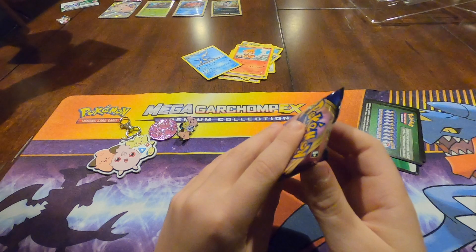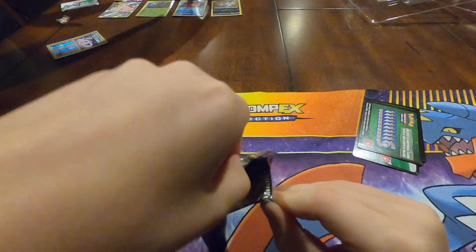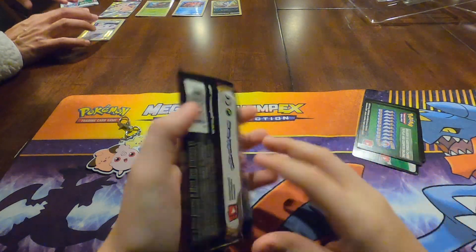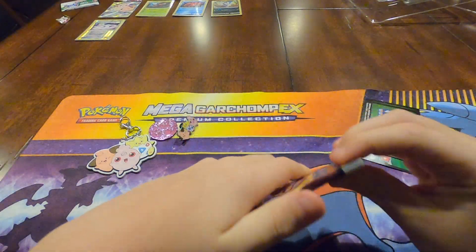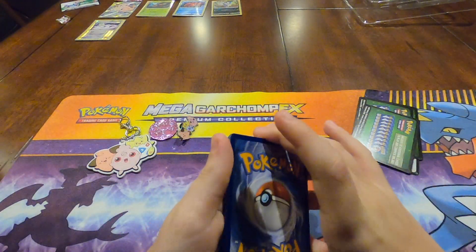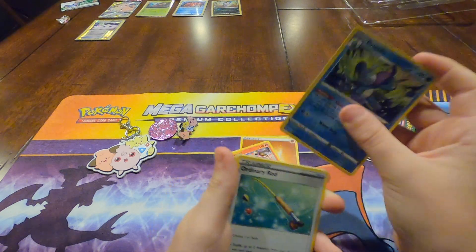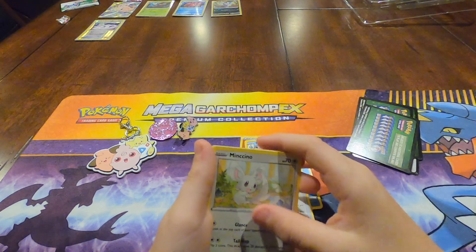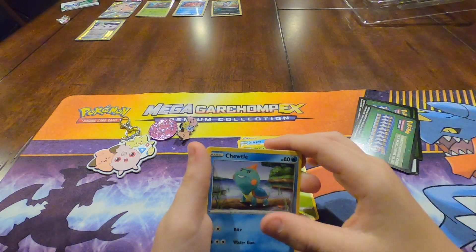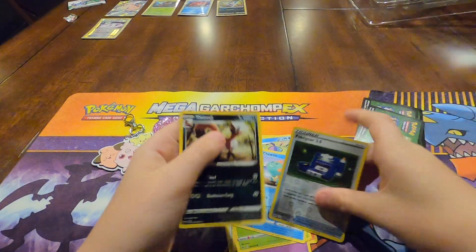And now we have another Sun and Moon pack. If you like the video guys, please drop a like — it means a lot to us. One, two, three, four. Fighting Energy, Heatmor, Drizzile, Fishing Rod, Mimikyu, Vulpix, Munna, Roselia, Shaymin, Reverse Hollow Pokegear 3.0, and a Thievul as the rare.